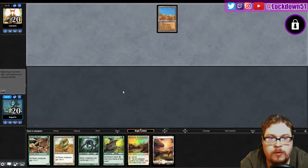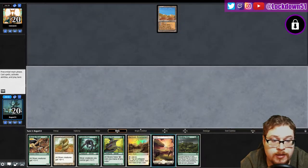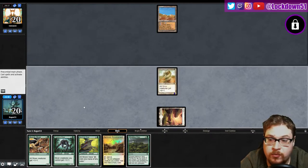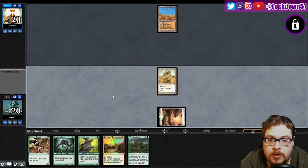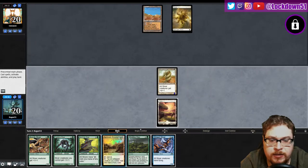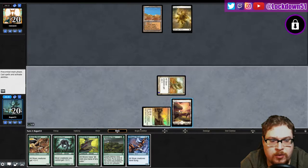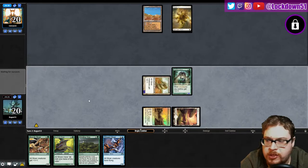Seems okay, we can recover from this. They're doing the desert — I freaking hate the desert against us, it is so annoying for not getting in early damage. We need to get this Gemhide out. There's Passing Through, interesting. I want to get Gemhide out, or... we're just gonna get a lord out first and then we'll do the Gemhide.